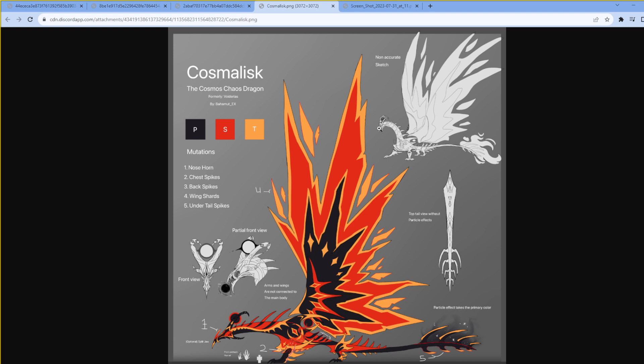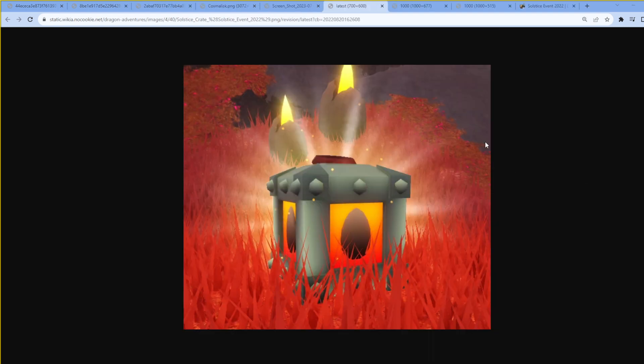Now I'm going to go over what you should expect in this event. The first thing to expect are these crates — credits to the Dragon Adventures wiki for the images. Long story short, this is how you get the eggs and some different potions, like the Sunburn potion or Sunbeam, whatever it was called. With this, you could get cool presets, eggs, or just currency. These were not that hard to find — they spawned pretty much everywhere in the map.